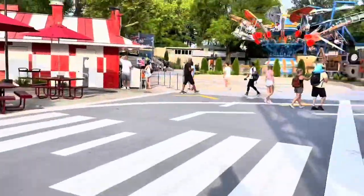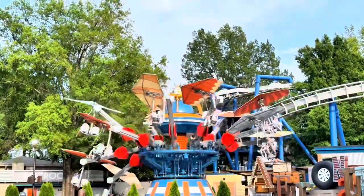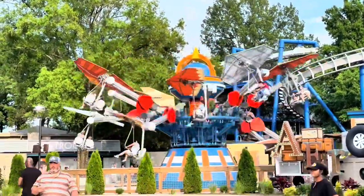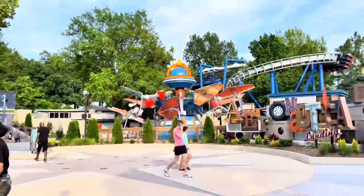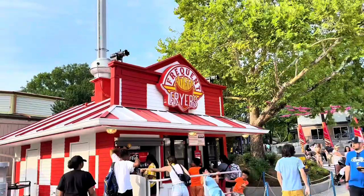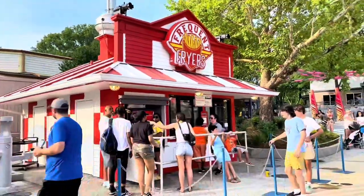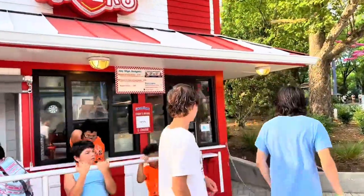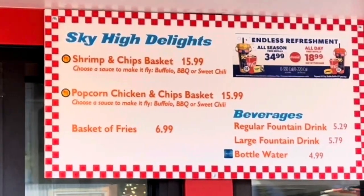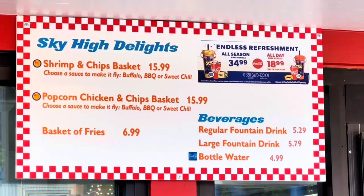Really good looking. You come back out to the runway, and straight ahead you have the Wind Star — I think this is called Wind Star. Awesome, fun ride. And then to the left you've also got Frequent Flyers, a food area where you can get to-go food including shrimp and chips, popcorn, chicken, chips basket, basket of fries, and drinks.